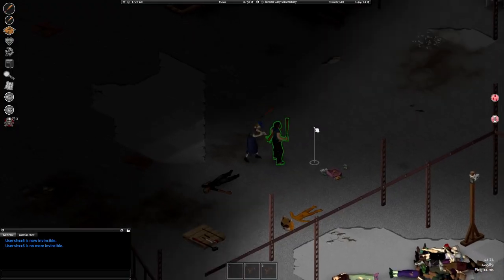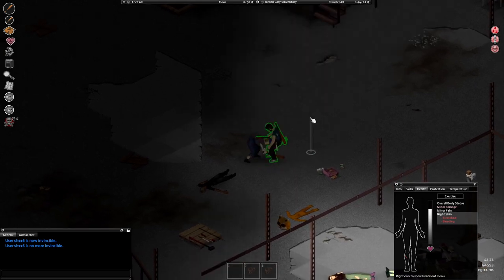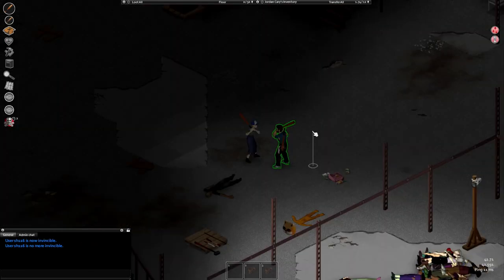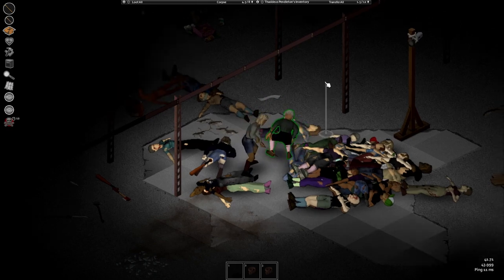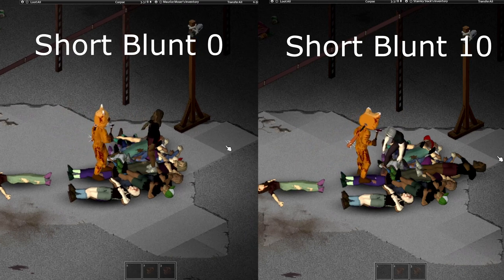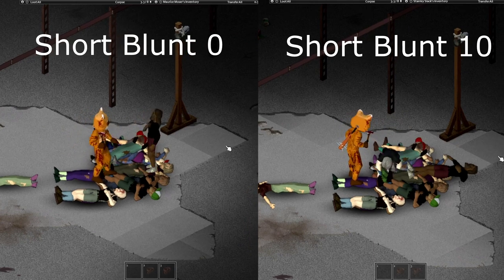When testing I realized that ground attacks are extremely powerful and kill you quickly. So the main point of melee PvP is dropping someone to the ground and stun-locking them. Some weapons are better than others — axes, longblunt, knives, and spears all can knock you down easily while others don't really knock you down as much. We tested melee weapon skill and this actually doesn't increase damage but increases hit speed and knockdown chance, which makes weapons that don't knock you down more effective.